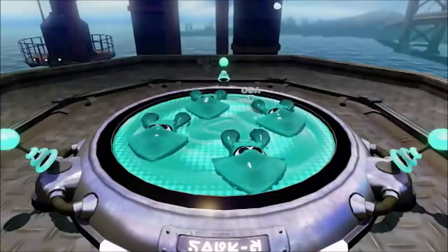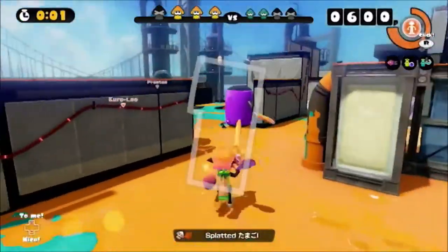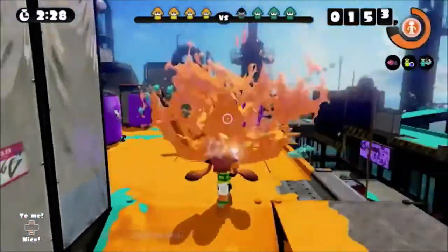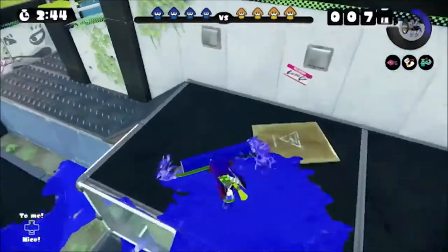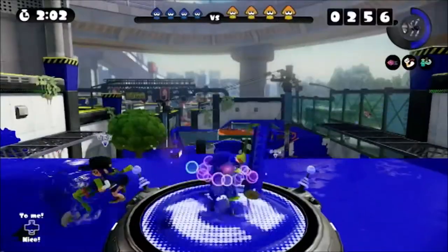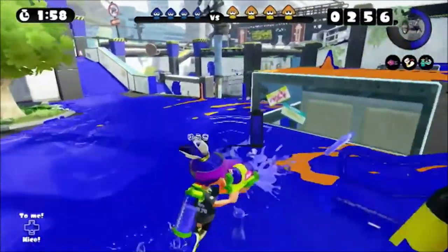The default mode is a four-versus-four team game, with the winning team being whichever one paints more of the map with their ink. It's easy to make the mistake of trying to take out opponents, which of course you can do, but really it's the map you have to focus on. Ideally, an effective team should have a mix of players using ink rollers as well as guns. The rollers can lay down thick paths of ink, which not only count towards the team's ink coverage, but these paths can also be used as highways for the rest of the team to speed along in squid form.